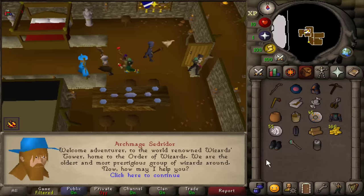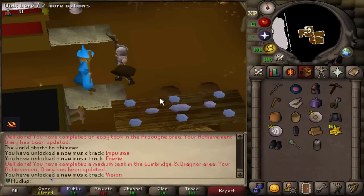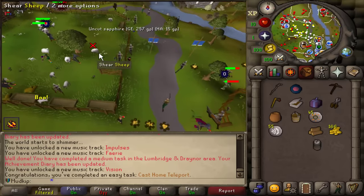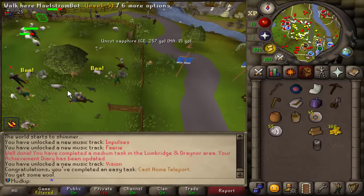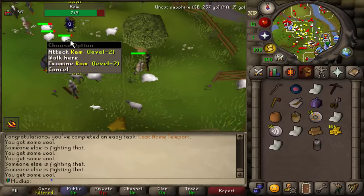Heading over to the Wizard's Tower, I just want to get into the next step of Rune Mysteries. From here I'm going to home teleport — because home teleporting is 10 points. I'm not sure if I'll actually be able to shear sheep because there's going to be a lot of competition. I just fell for the classic blunder of attacking a ram instead of shearing a sheep. What a moron.